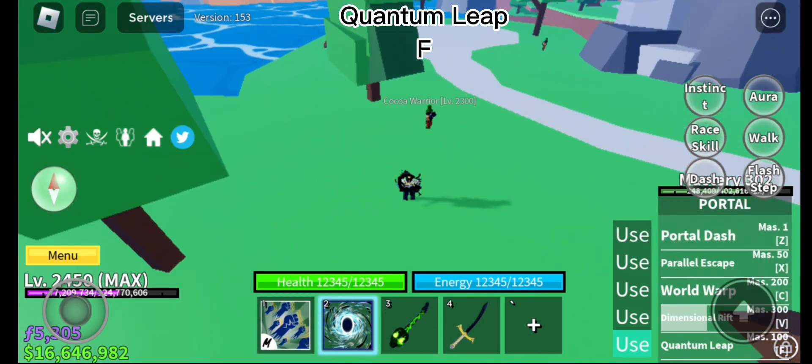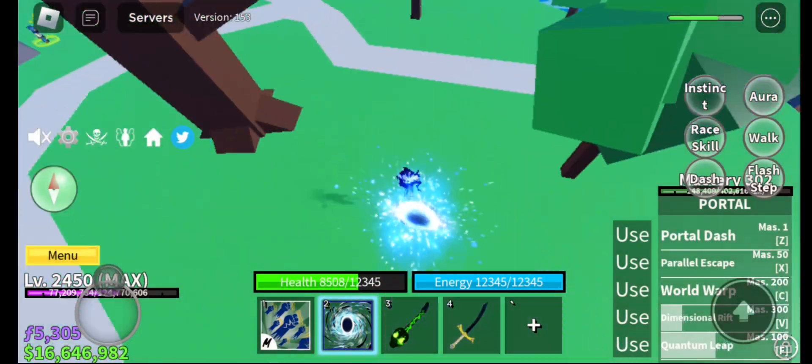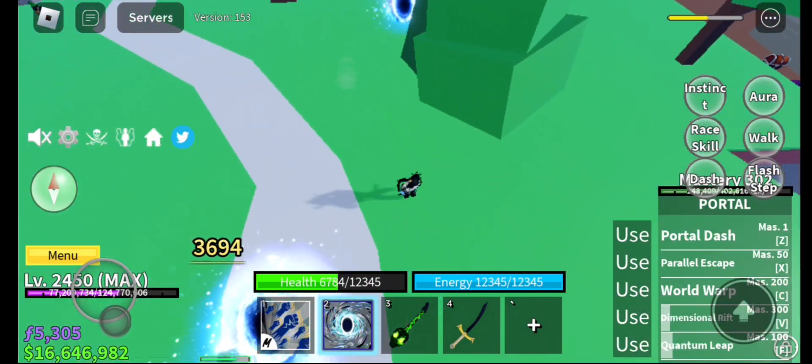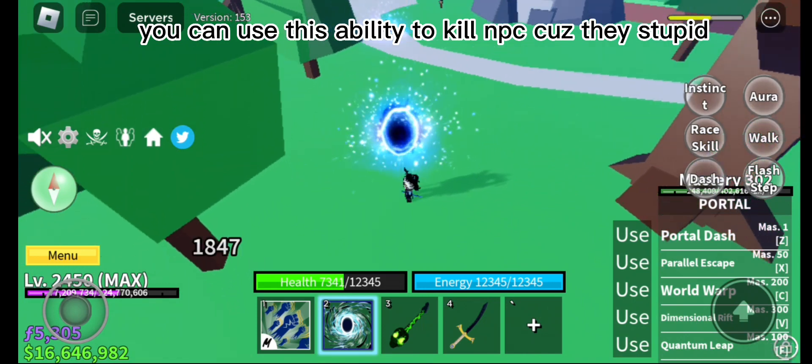Quantum Leap F. You can use this ability to kill NPCs because they're stupid.